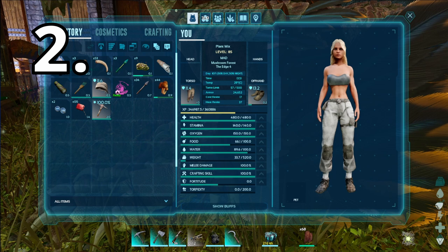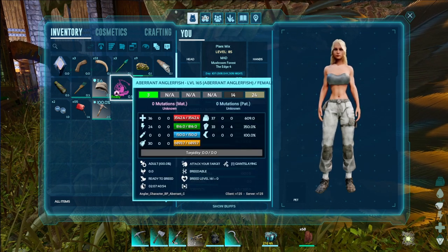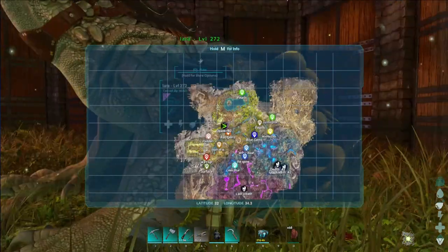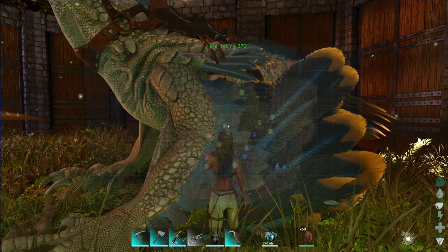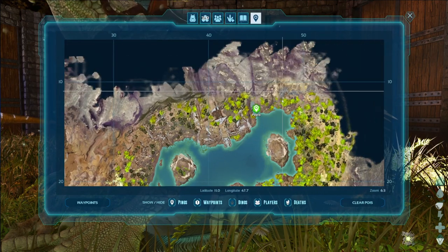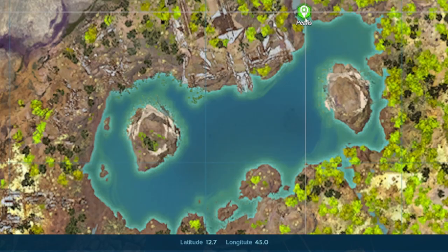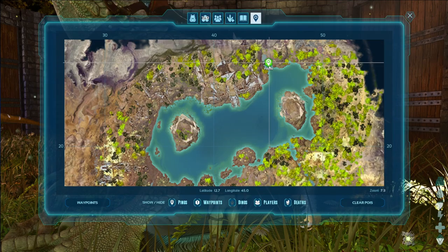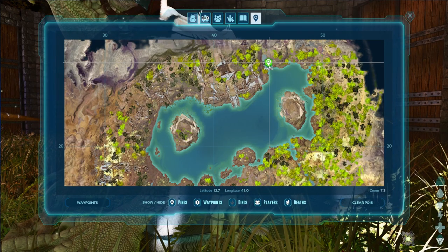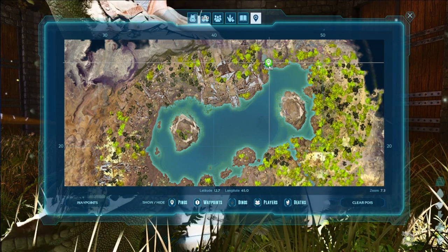For this next method you will need an anglerfish — doesn't really matter what level, just as long as it's decent. If I just quickly show you on the map, you basically want to go to the huge lake over here and start really anywhere you like. I've put down this location as it seems to be a place that has lots of silica pearls. Now they can be really hard to find and I'm going to point that out once I get there.